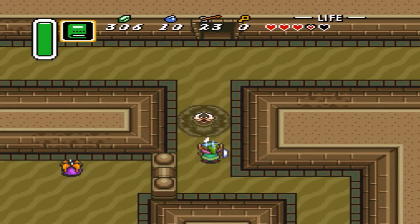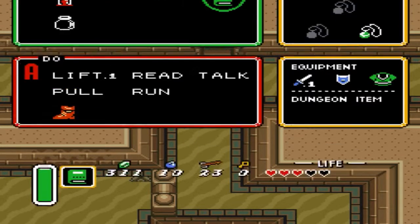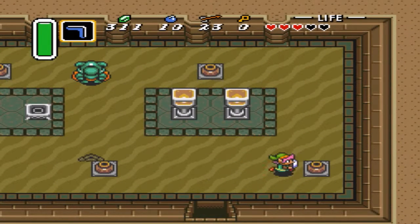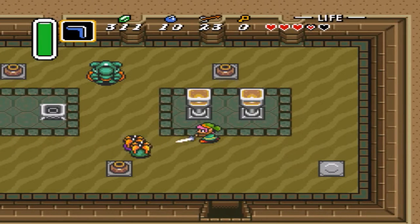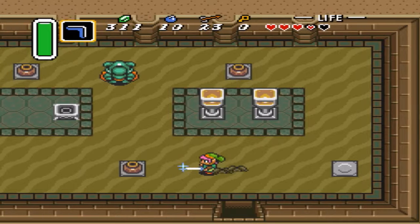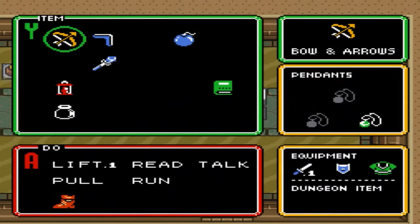Maybe through here. Obviously the Book of Medora is not going to be helping us beat these monsters. Let's get some health. These enemies are kind of annoying the way they come out and go back down into the sand, but they're also not very hard.